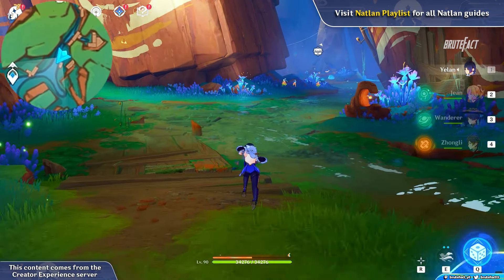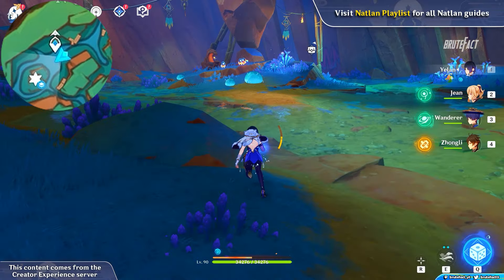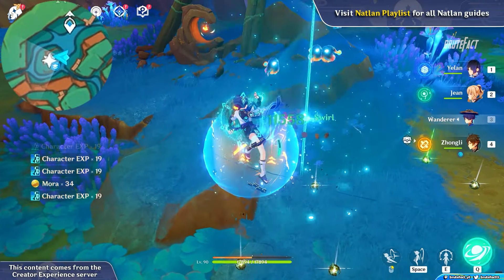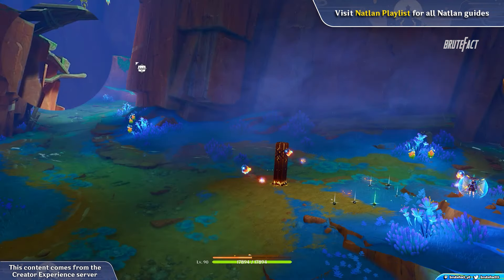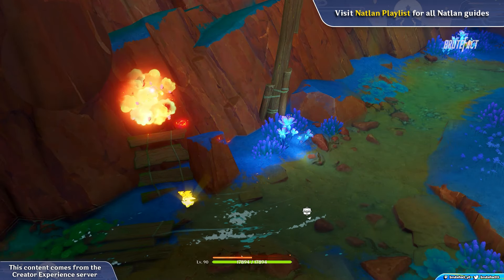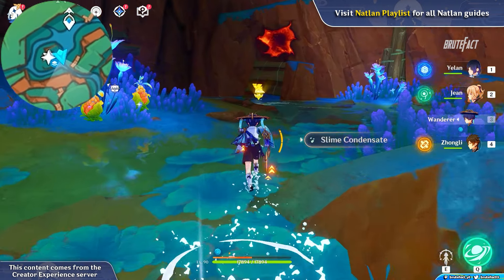Head straight and defeat the slimes to free the other Seelies. Turn into the Saurian and use the portal to go up.